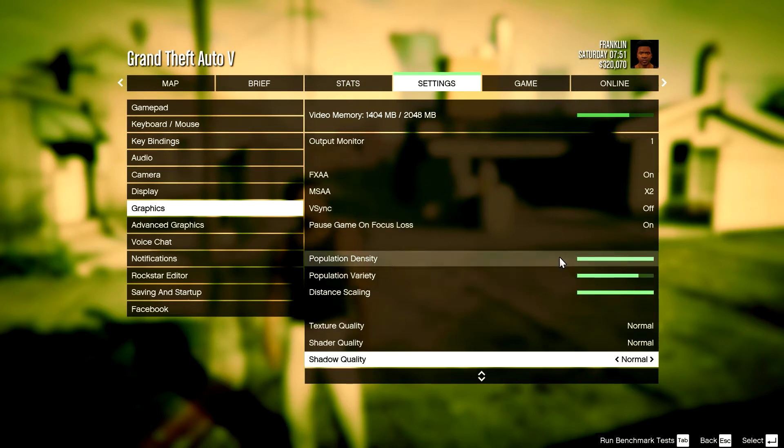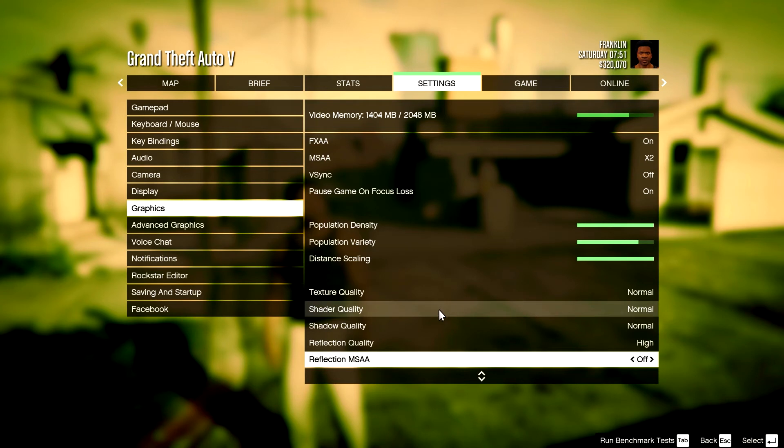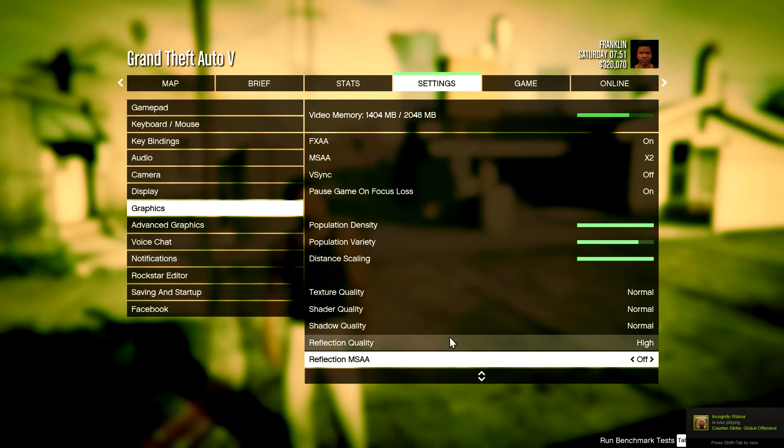Population density — keep that up. Keep all three of these up, they don't really do much to your performance either. These other settings I would tone down slightly if you're looking for more FPS increases than quality increases, so just tone them down a bit.